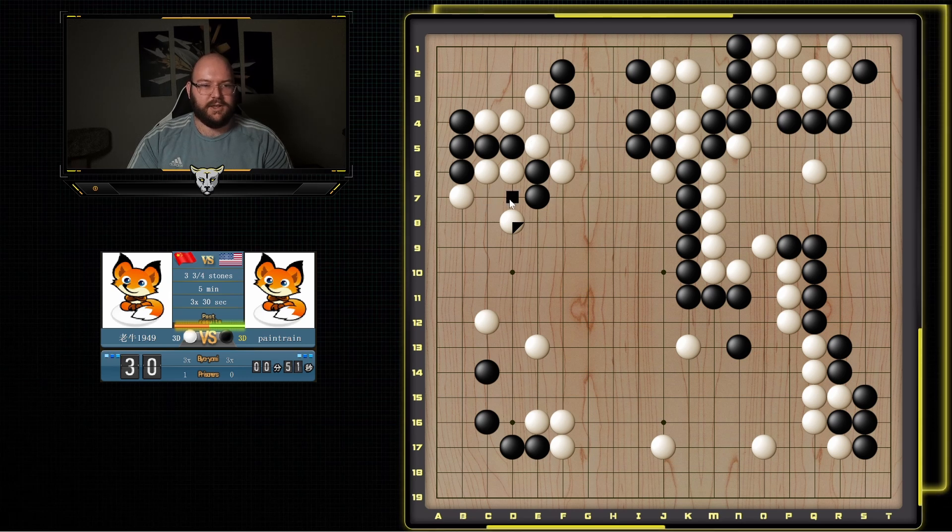And it's also the same — I can still atari here and extend and probably capture either this or this. But for now, I'm just going to try and extend the liberties of this group. And no matter which way he pushes me, he's hurting either this group or this group. And this is a weird one because now if he blocks my connection, I can just turn here and I'm alive in the corner.